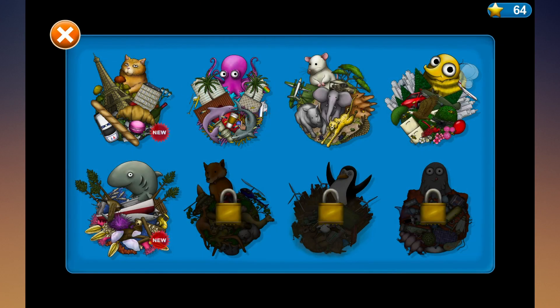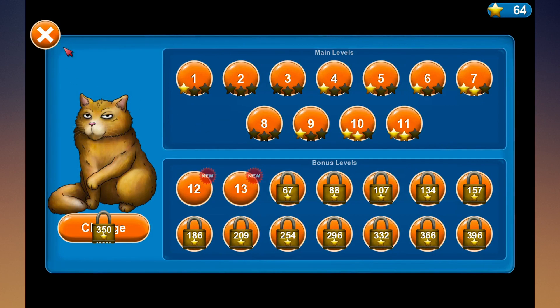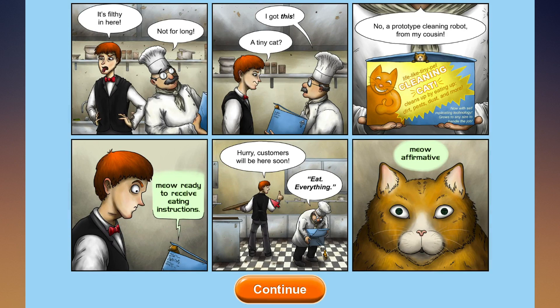You have eight levels here. I don't know why some of these are unlocked and some have been played before - I haven't actually played this yet and I'm kind of excited to see what's going on. It seems like we have the French level with the cat, the ocean level with the octopus, the savannah level with the rat, the plane level with the bee, and the ocean level with the shark. For some reason they're all just unlocked right now, so that's fine. I'm just going to start with the first one.